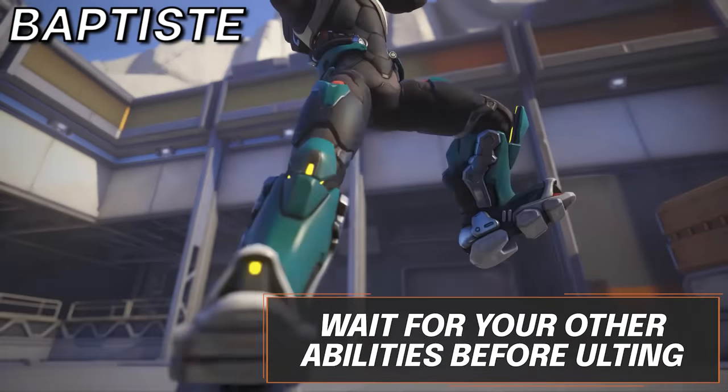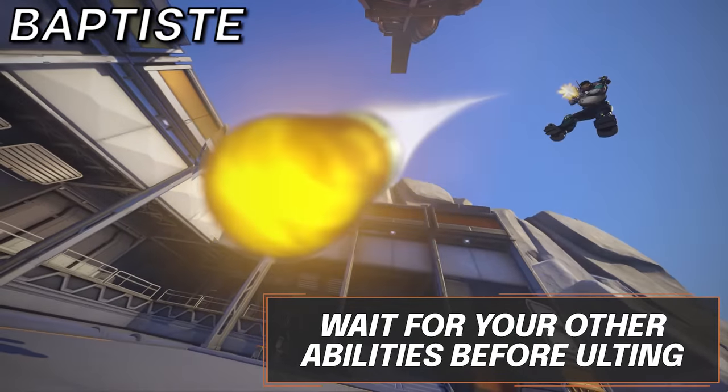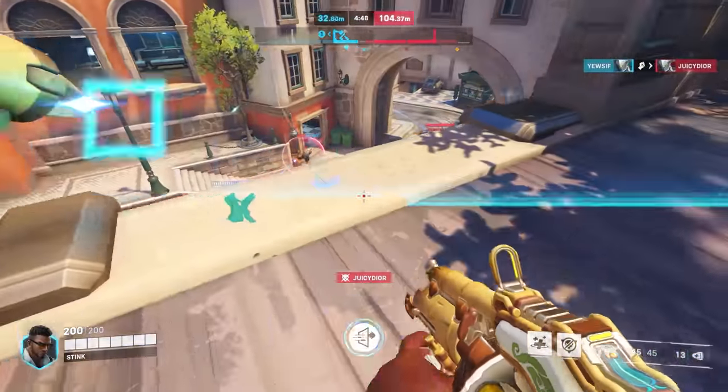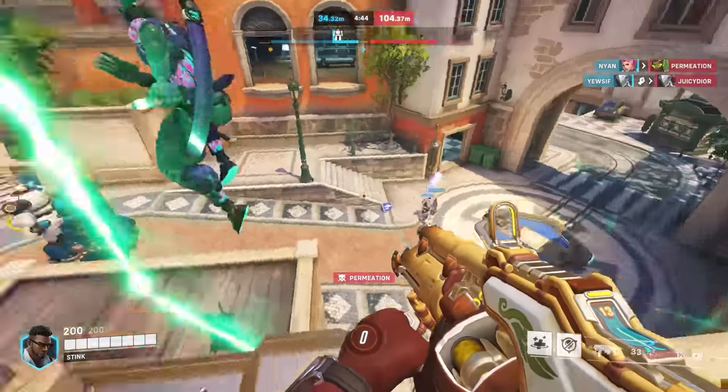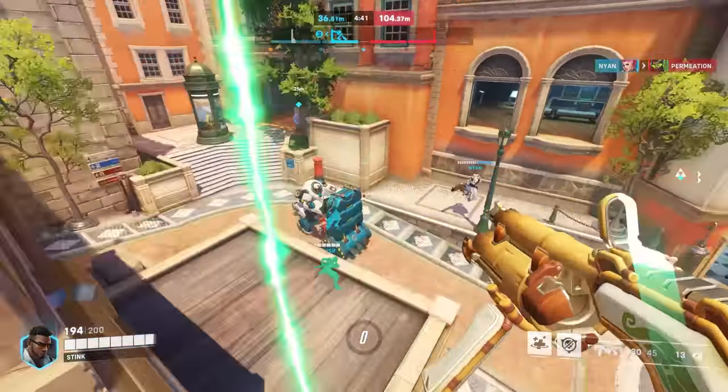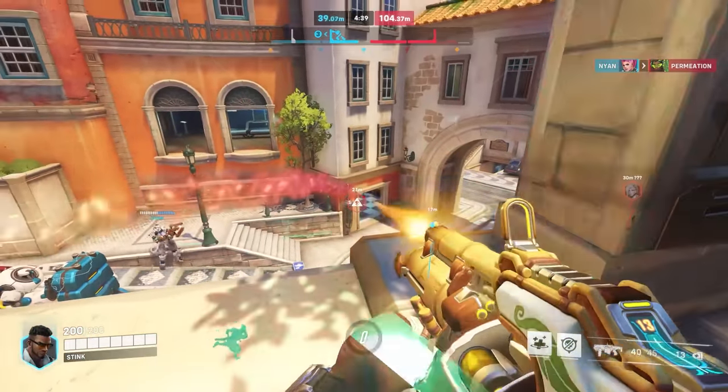Let's talk about Baptiste. Doubling your own damage is an amazing idea. As we support the idea of playing solo on an off angle, ensuring you have both abilities up when you initially use Amplification Window — unless there is a reason otherwise — will ensure you are relatively unpressured while bursting enemies down.